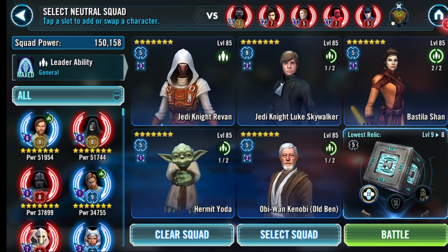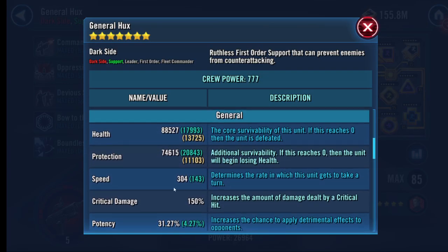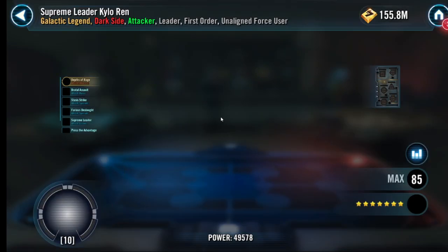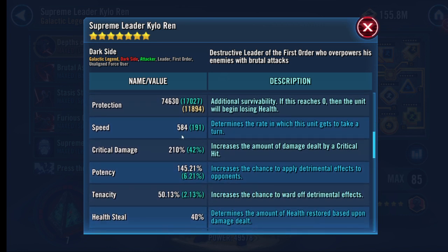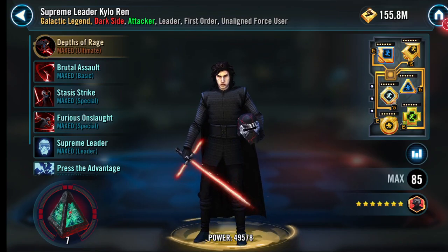Datacrons stop certain counters nowadays. For SLKR I look at Hux first — he only has 304 speed, so I've got him on speed. He'll only take one turn, but with that datacron it could get dicey — tenacity's not high enough. Now looking at SLKR — that's why I put damage on this. I don't need the battle to last longer with 15 health and protection for my squad. I need more damage. It's only R7 SLKR, I don't care about the health protection.